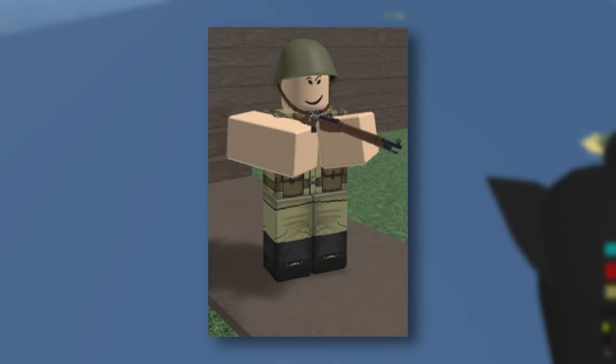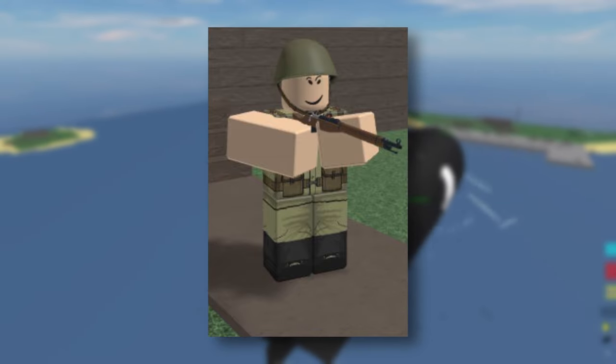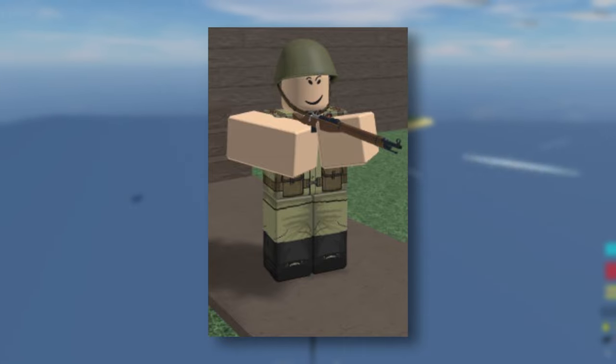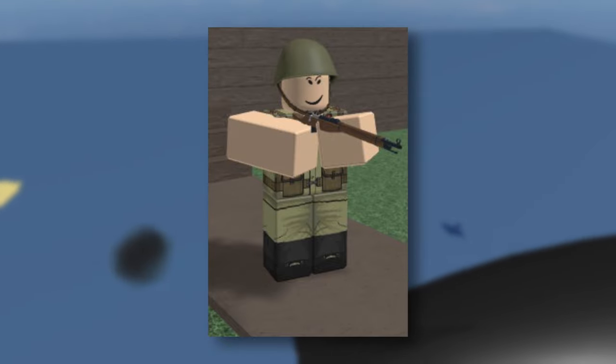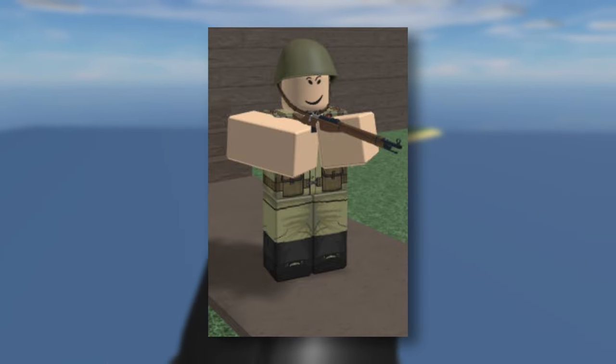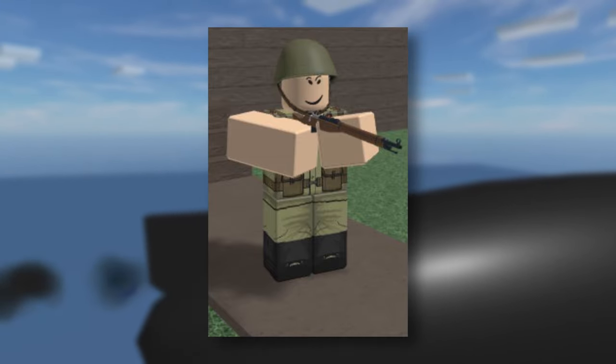The Missin is a primary weapon for crew introduced in the 0.60 update. It is a Russian bolt-action rifle with wooden furniture. The rifle can be bought in the market at level 12 for 48 GP or 96 Robux. It is considered one of the best rifles in Zeppelin Wars.